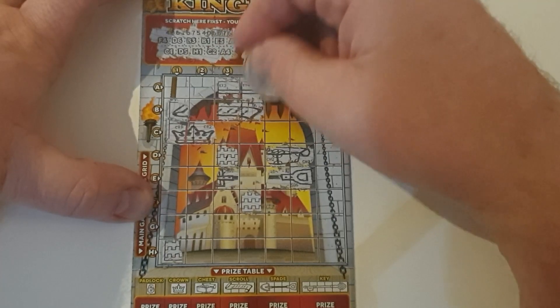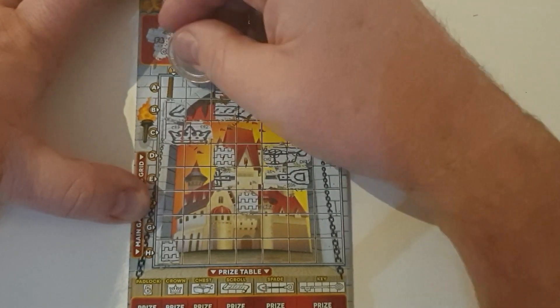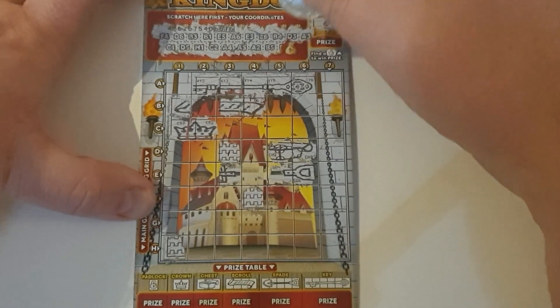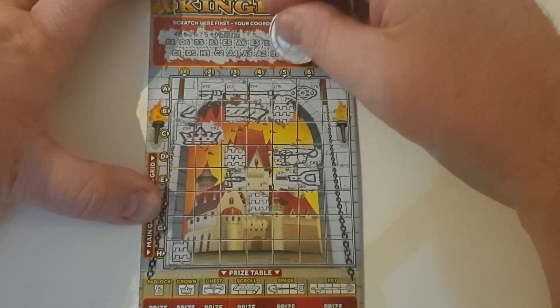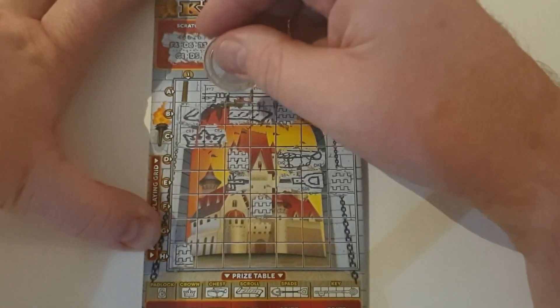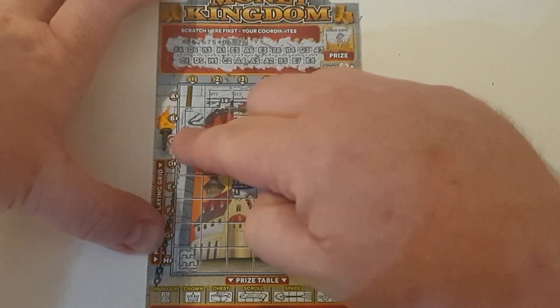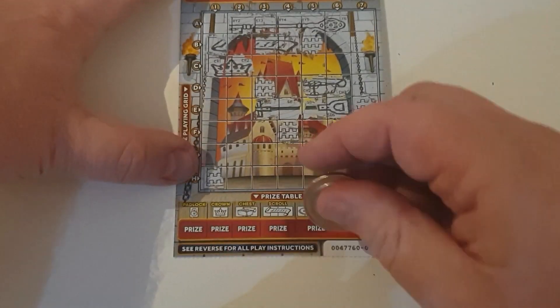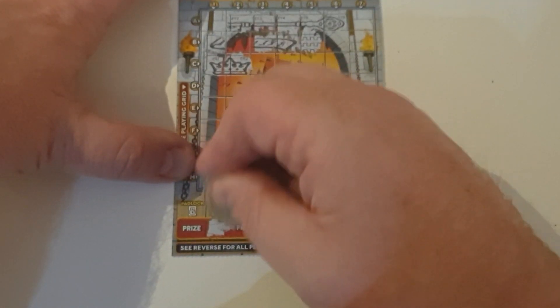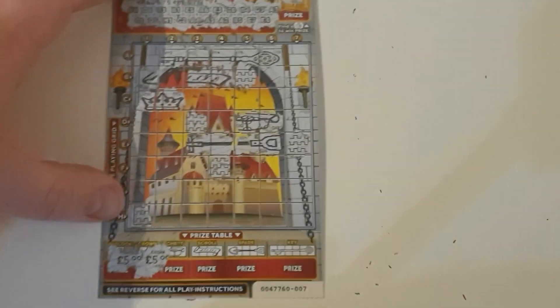Got the crown! Continuing: A4, A5, A2, B5, E7, E4 — no more matches. So we've got the crown symbol. Just need to scratch it off — the first two prizes are both five pounds so it's definitely five pounds. Five pound win on card 7! That's two — five cards, four of them winners. While my luck's going, let's keep going.